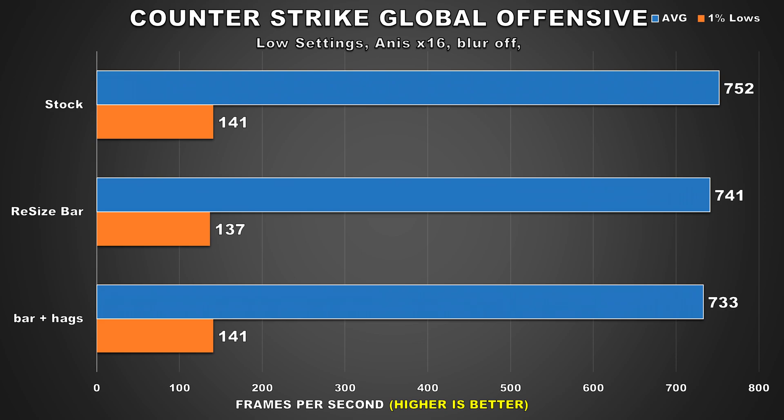The last title we'll take a look at is CSGO. With Resizable BAR, we noticed a bit of performance regression for the average FPS at 11 FPS, and then with HAGS enabled we see more performance regression — a loss of almost 20 FPS average or almost 3%. But when you're playing at above 700 FPS average, the losses can be considered negligible.